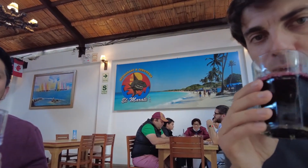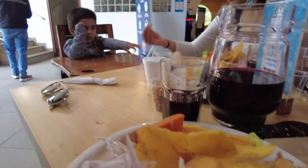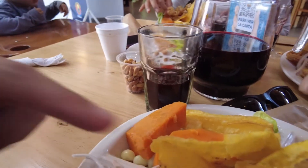That's different — chicha morada. It's not too sweet. What is that flavor? It's almost like lemon, purple corn — like vanilla, pineapple, vanilla and ginger. Clavo. Yeah, it's good, very different. You ordered ceviche, pepperones, and jalea mixta. So we got ceviche, jalea mixta, chifles, cheese, and potatoes.